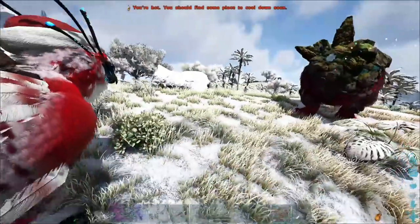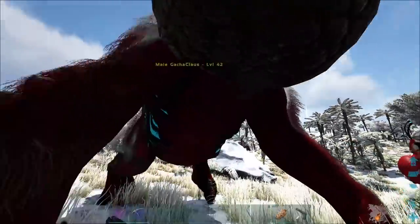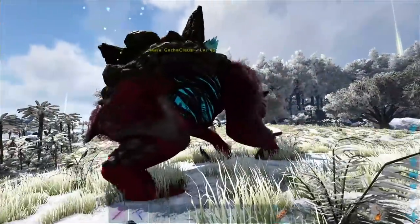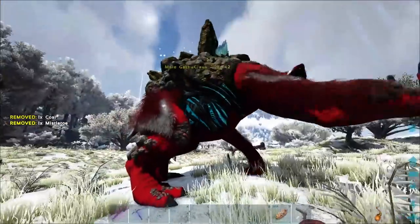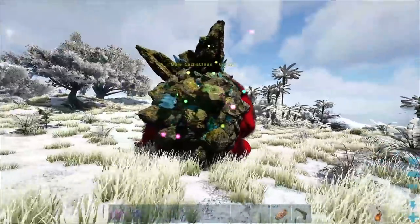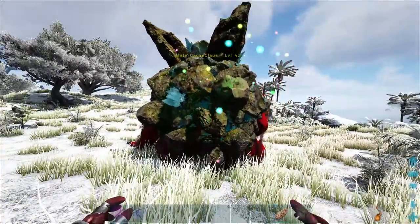We found this little guy — we're actually right by the base. These things spawn all over the map. They're passive, they cannot be tamed. He'll just walk into you. You want to walk up to him and access his inventory — that's kind of a pain because they always keep walking. You want to try to put in one Coal and one Mistletoe, and that should work. There we go — he's going to sit down and he's going to give us a little prize, hopefully a Chibi.